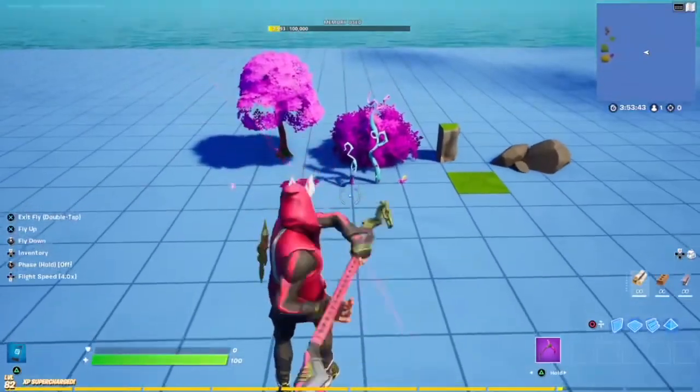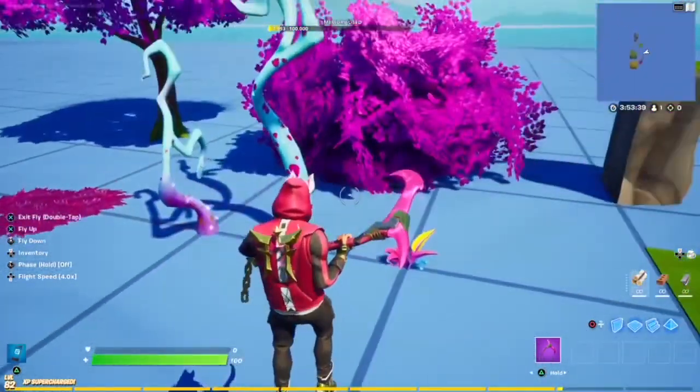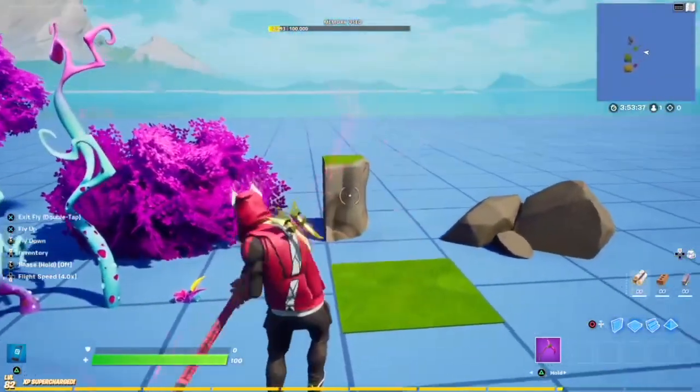As always, here are the pieces you need: this purple tree and purple bush, these alien plants from the same gallery, these two terrain pieces, and this rock.